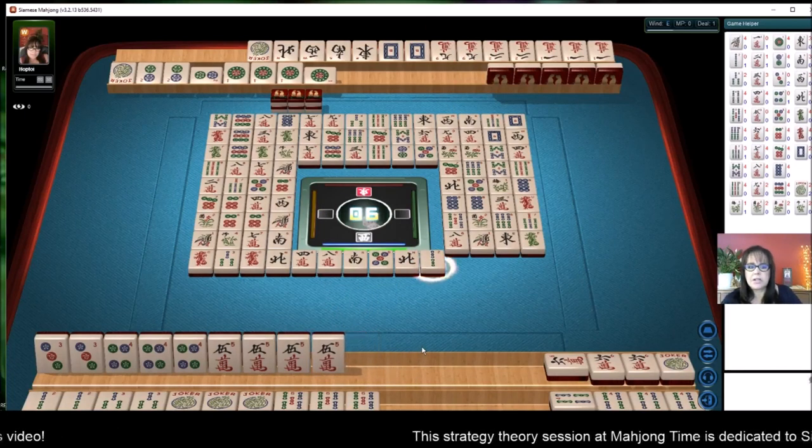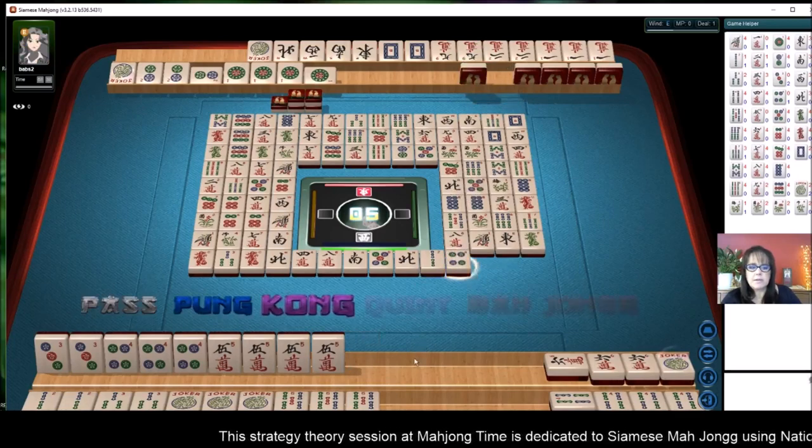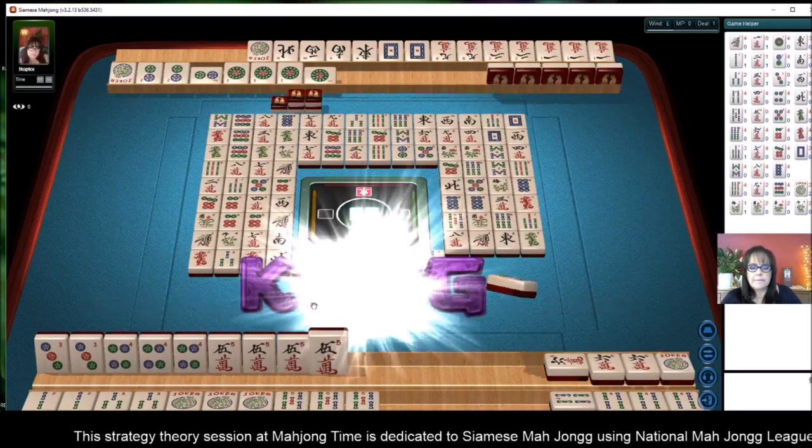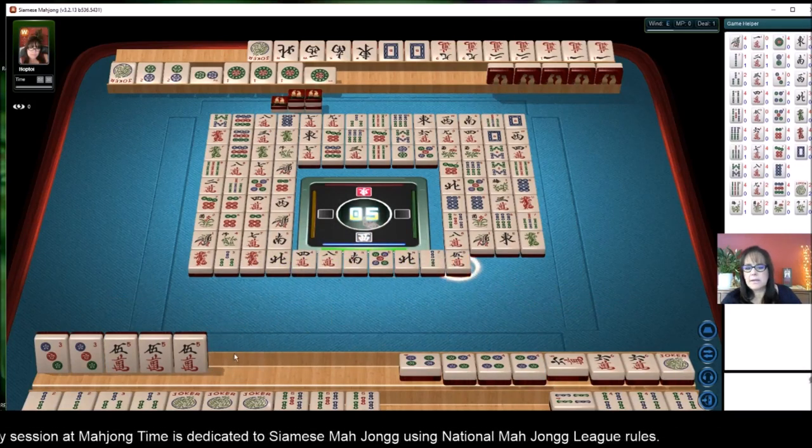We ended up getting the five crack, which will be a safe discard. Four dots. We'll kong. And we're ready on a three dot.